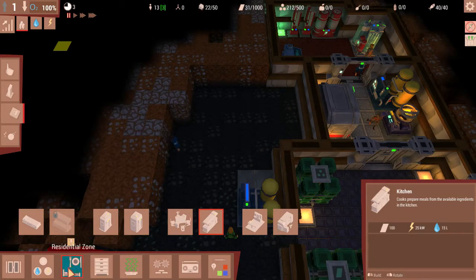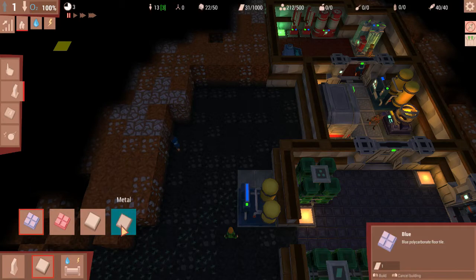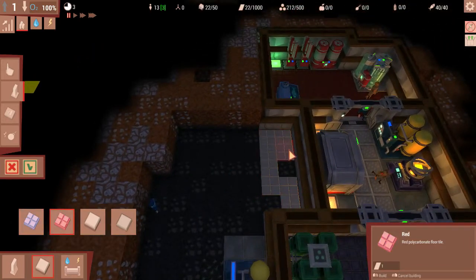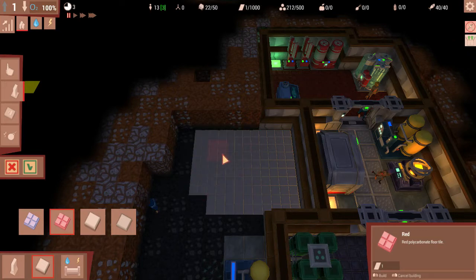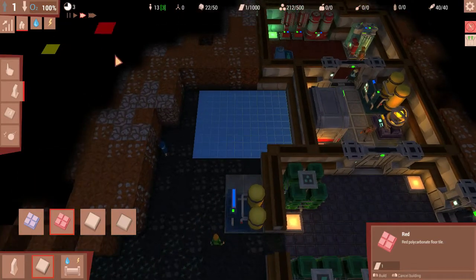I think the kitchen's probably going to be more important than the canteen. So I think we're going to build it in this little area, put some flooring down. We're going to use some red floor for the kitchen and do it right in here. That'll do for size. Let's press play and continue.